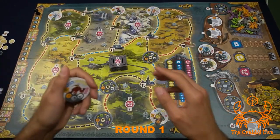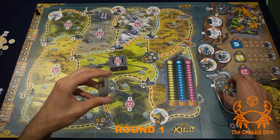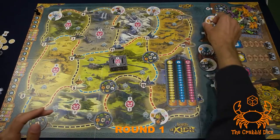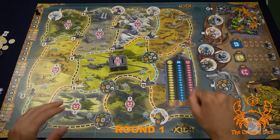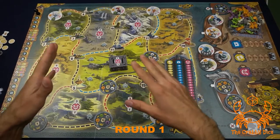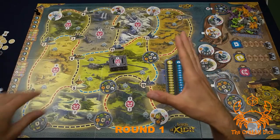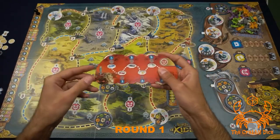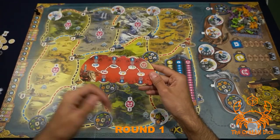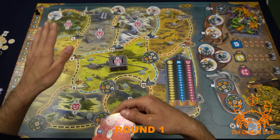I like to put the dummy board here to help block off that area and remind people they can't go on that side. We'll use four more tiles as our starting threats: 18, 1, 9, and 14. This is a programming game — you use your programming dial to pick six actions every round, then activate them in order. Everyone does their action one, two, three, four, five, six.